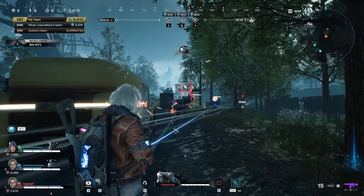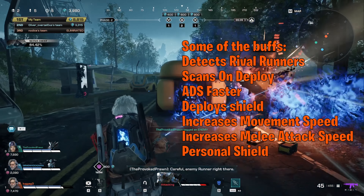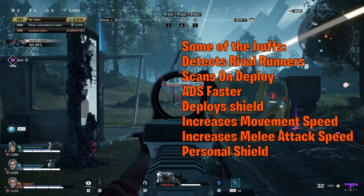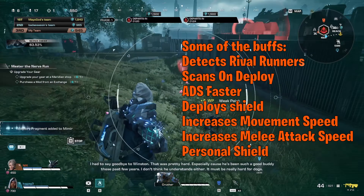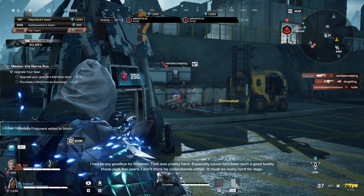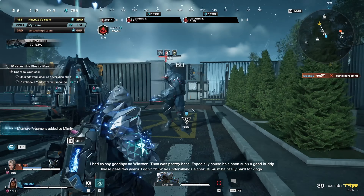Before you decide you don't need one, think again — they may offer more than you think. Not only can they assist you by fighting enemies, but just as important are the buffs they give you while they're still on your arm, and the jump ability they give you, which is invaluable. Play with them all, see which suits your playstyle, and learn how to get them involved in your games. You won't be sorry.